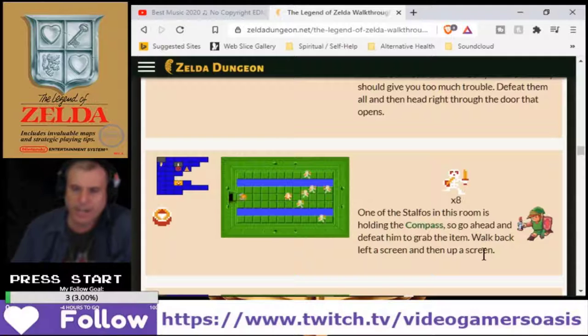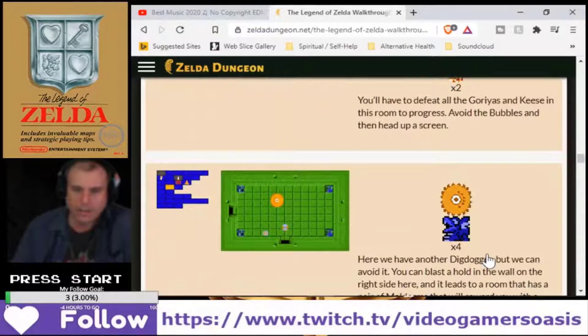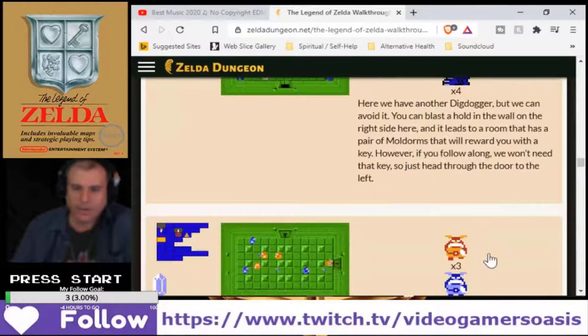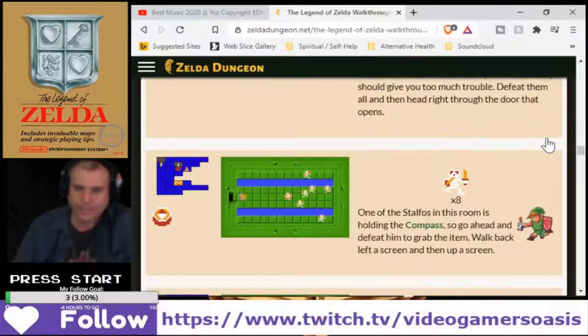Go ahead and defeat him to grab the item. Walk back left the screen and then up a screen. Another Dig Dogger. Okay, I haven't gone that far yet. Got the compass.